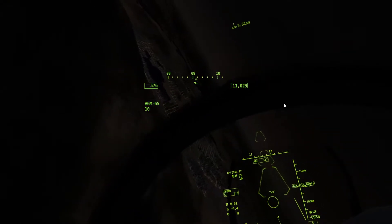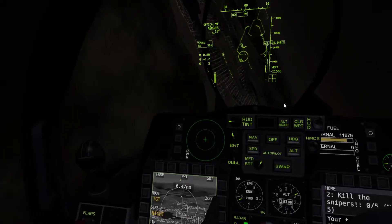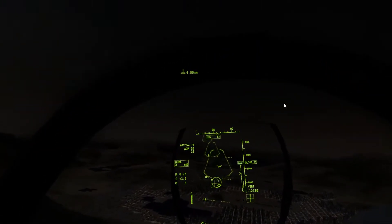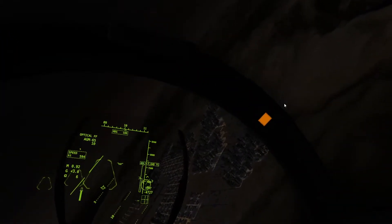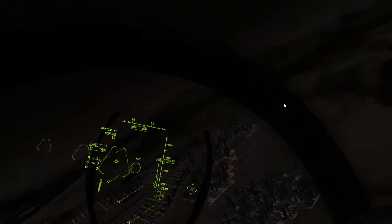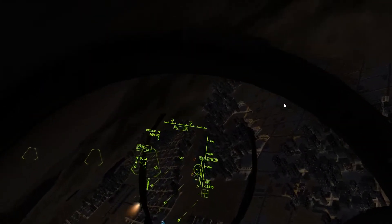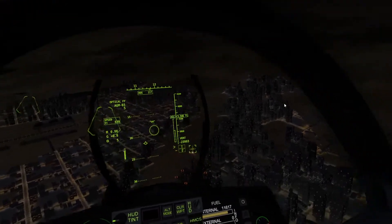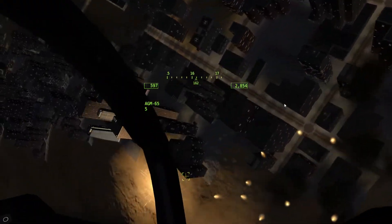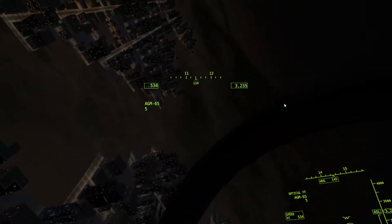Right around here I realized — oh wait, that's not the right hill. So right around here I was trying to find where the enemies are and I just couldn't see them. By the way, targeting pod at nighttime? Awesome — I highly recommend playing during nighttime. I realized I'm at the wrong area and quickly try to adjust. I have AGM-65s — five of them — fire and forget. Just trying to get a lock — lock, fire, lock, fire, lock, fire, lock, fire. Try to go for the last one but I'm fairly certain that misses. Nice little cinematic view right here — straight over it. That one was actually a bit of a pain. I had to do multiple passes on it.